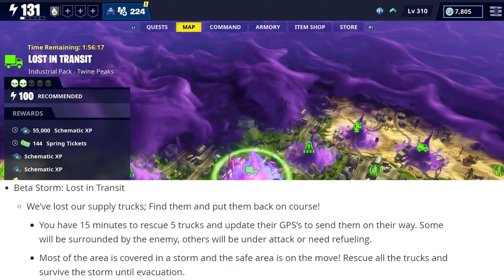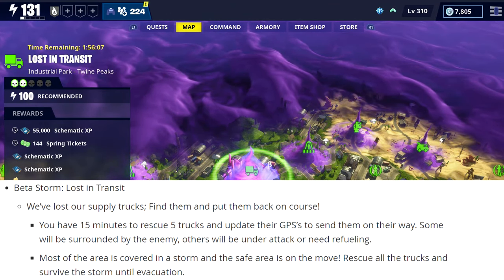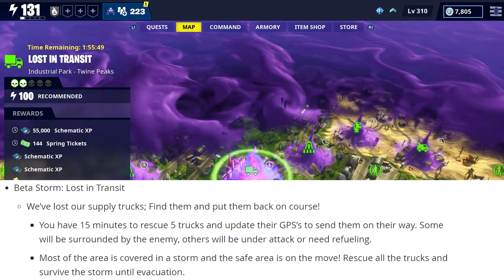Some of those trucks will be surrounded by the enemy and others will be under attack or need refueling. Most of the area is going to be covered in a storm and the safe area is going to move. So for this new beta storm, you'll have to rescue all of the trucks and then survive the storm until evacuation.